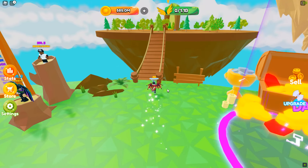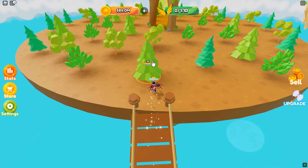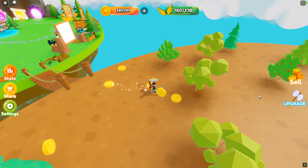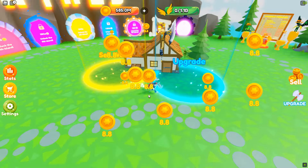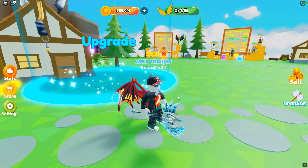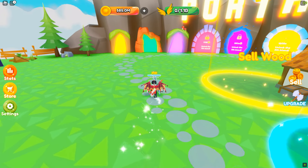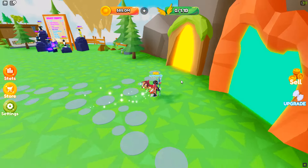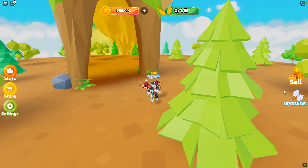You start by coming up here and smacking some trees. Once you fill up your bag, you sell, and then come over here to upgrade your stuff. You can upgrade capacity and your axe — the axes and the capacity, which are the wings, will change each time. Once you get enough money, you come over here and buy a portal to go to the next area.